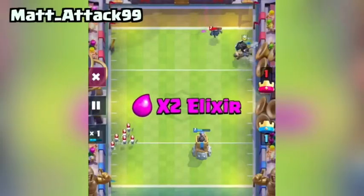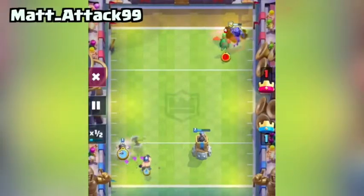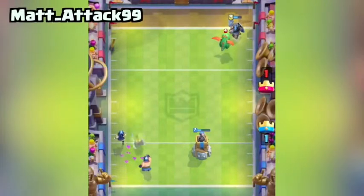Goblin Barrel Glitch: Goblins of the Goblin Barrel were unaffected by the touchdown and continued to run towards the line.